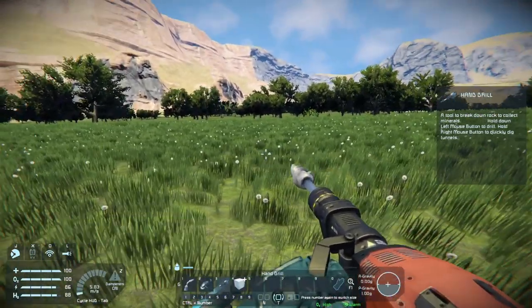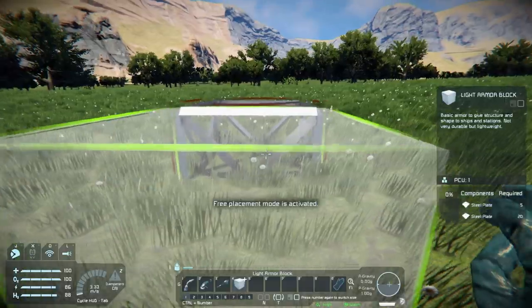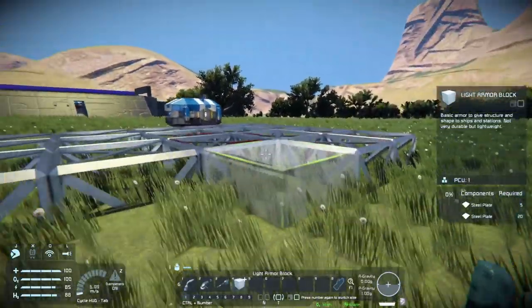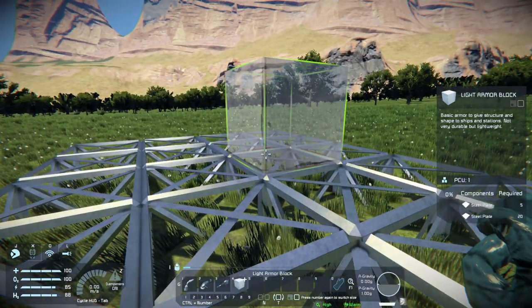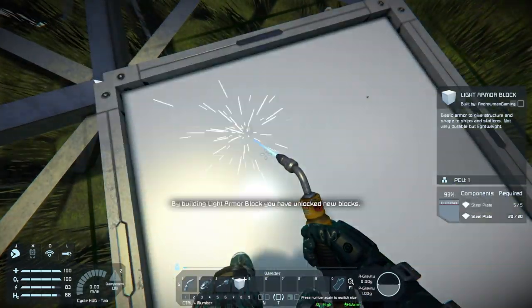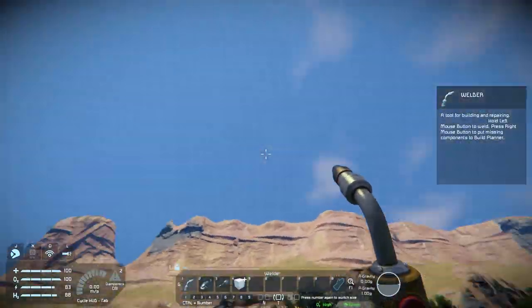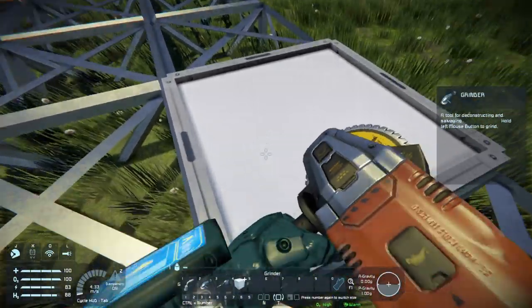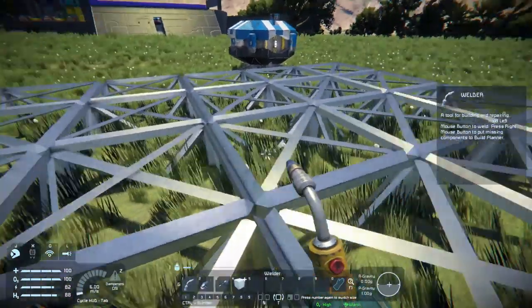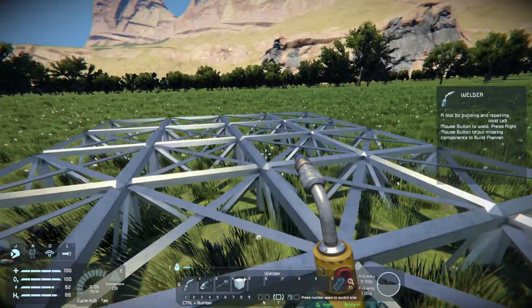I like to separate early game into four basic steps: Base, Power, Production, and Transfer. For the base, we make a nice flat ground area to place stuff on - doesn't have to be big, roughly this size to start. Technically you could fully weld every block with 25 steel plates each for armor and aesthetics, but since we have no meteors or enemies there's no need to waste those steel plates. Save them - just leave the blocks as frames for now.